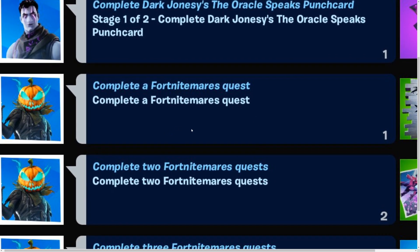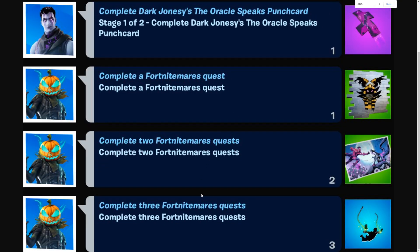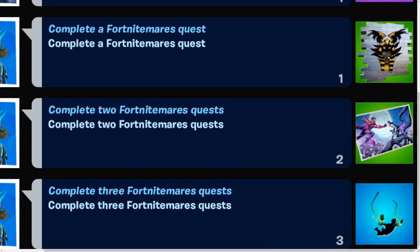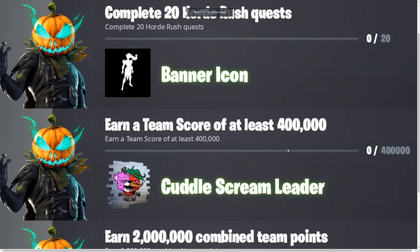This video is about how to complete Fortnightmere's quest, which is the main event featuring the pumpkin, as you can see. We have some new quests that I'm going to show you. Once you complete them, you're going to be getting free cosmetics — a spray, a loading screen, and a contrail, which is super cool.